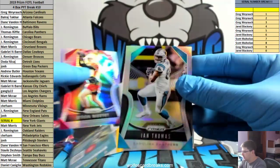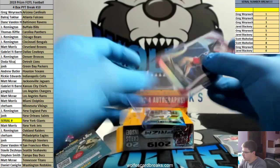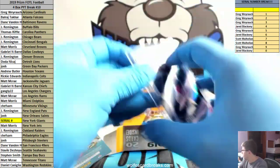Either way - silver Thomas vet for the Panthers and a Byron Murphy silver for the Cardinals.